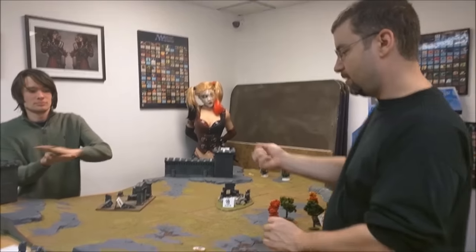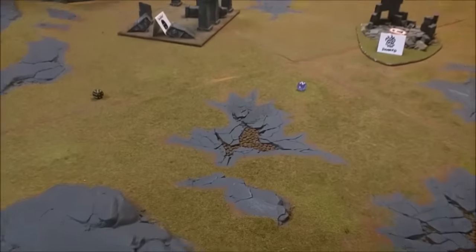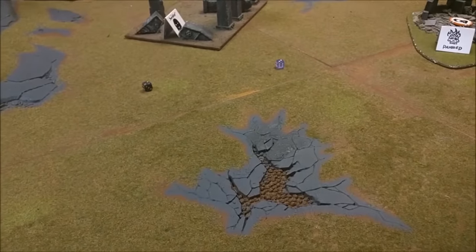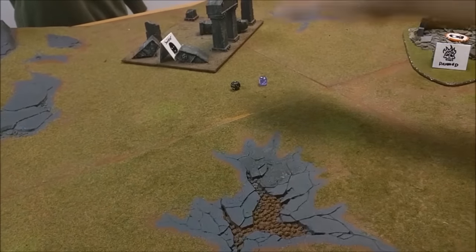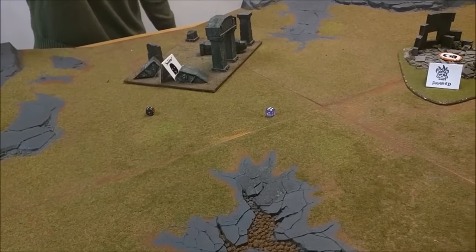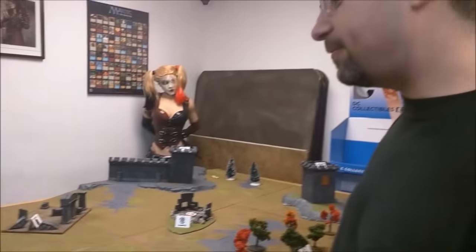I've chosen my side of the board. Now we roll to see who starts deploying. We tied on five, then two, then two again — and finally a six versus a four. I will choose to deploy first.